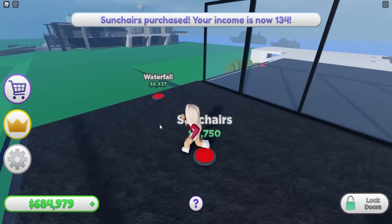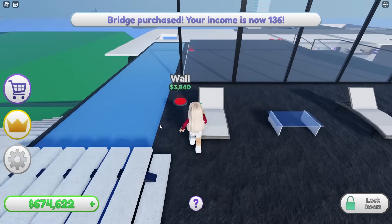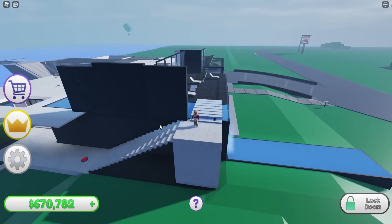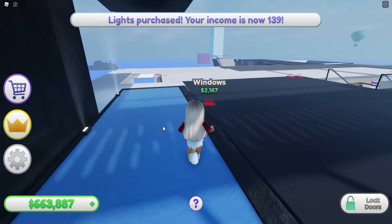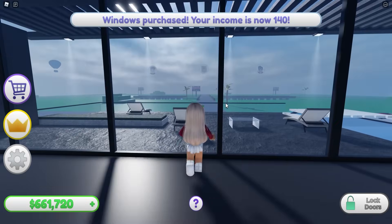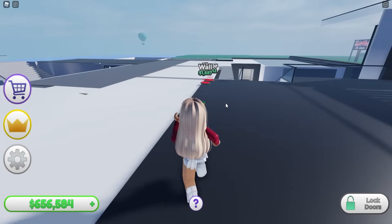Oh, a waterfall and a bridge - this is insane! We'll get our roof here as well, and some lights. I want this to be my bedroom - imagine having this as a view. It looks so cool. There's a beautiful painting too - that's definitely by Bob Ross.